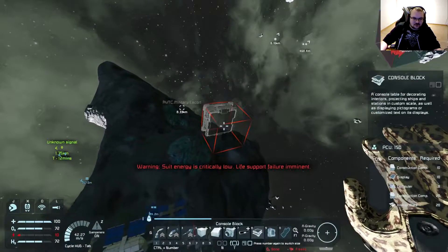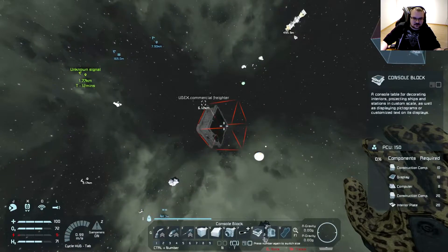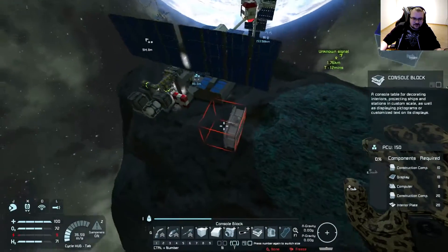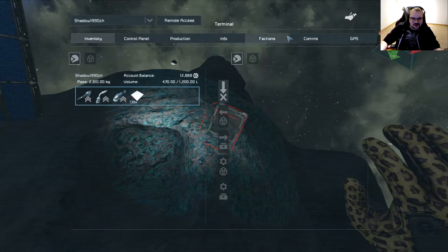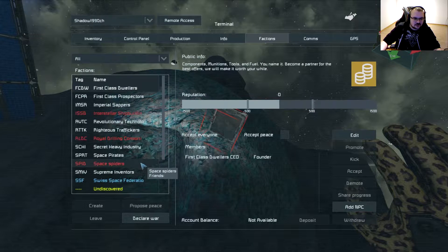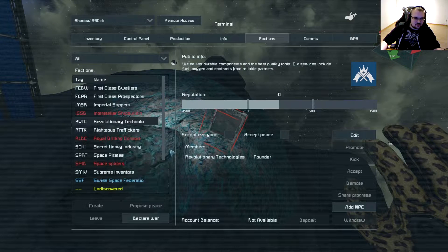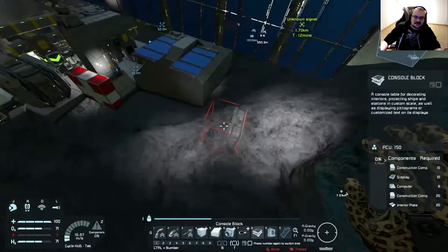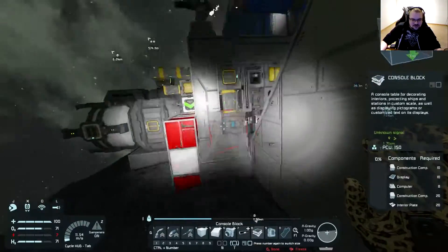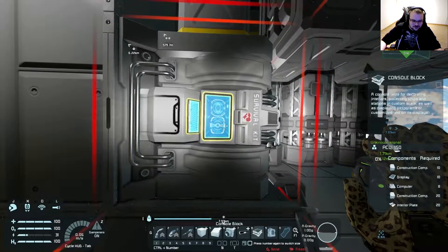Energy critical — RVTC military escort. What is that faction? It's not one we pissed off, obviously. Revolutionary Techno... jeez. I don't feel like raiding ships today — I'm in building mode at this point.